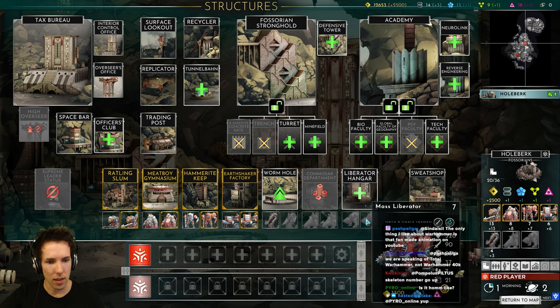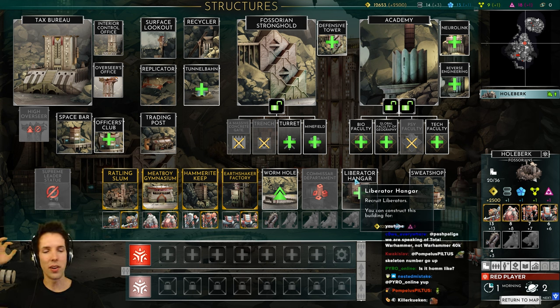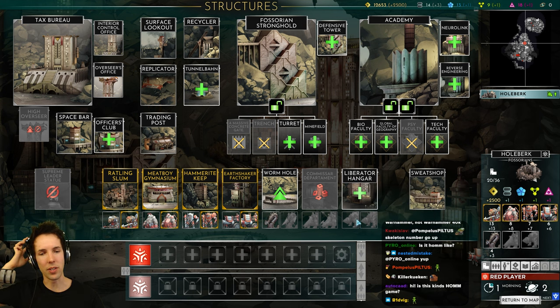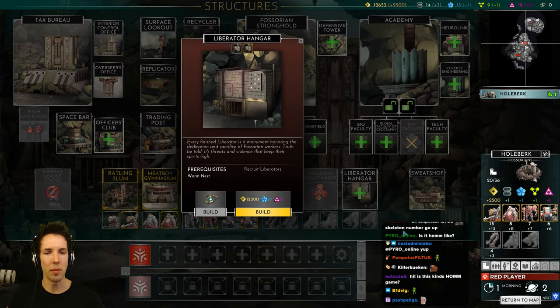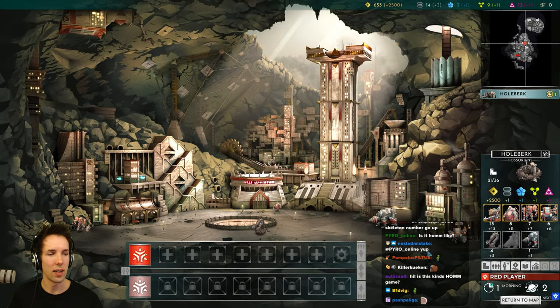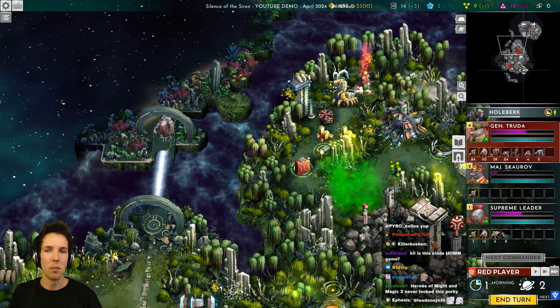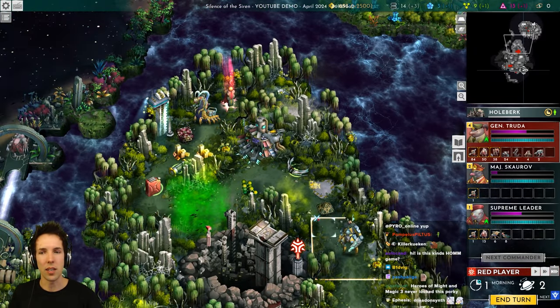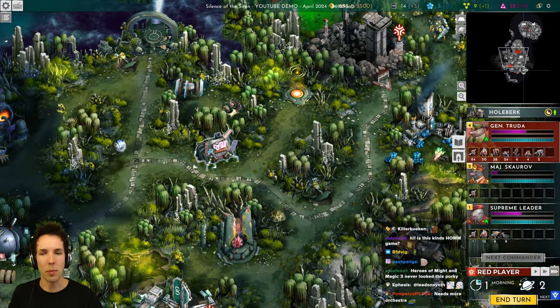Liberators — I don't have a liberator hangar, I just start with some. I'd like to recruit my tier 7 but it costs a lot and we only get 2500 per turn. Is this kind of like a Heroes of Might and Magic game? Yes — I would say it's extremely heavily inspired by it, but with twists. It's science fiction, it's in space, all new factions, but lots of the core mechanics that people fall in love with. Obviously 3DO is no longer making Heroes of Might and Magic sequels, so if you're going to be inspired by any game, this would be a really good one to follow.